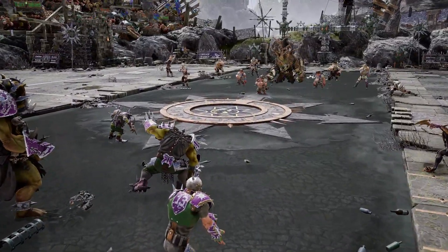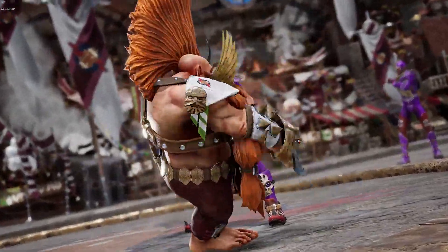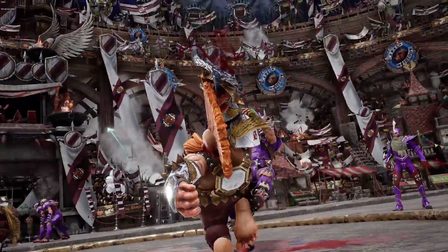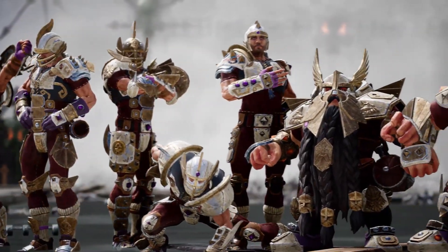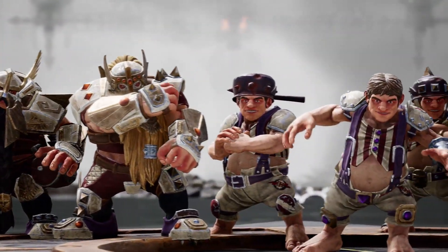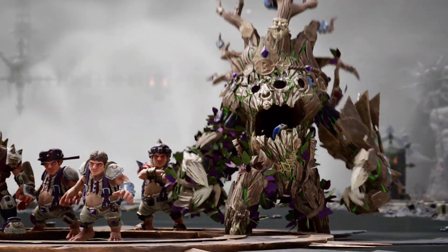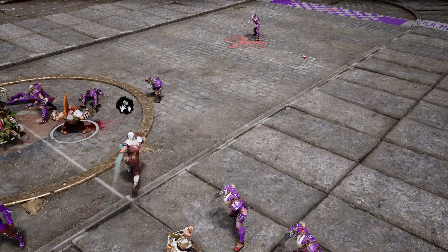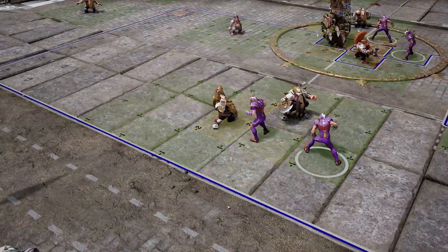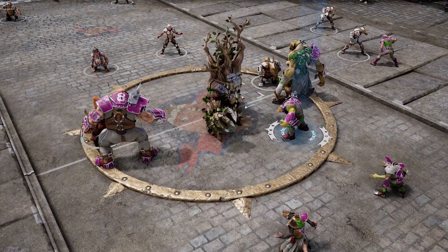What these two teams have in common is that they're made up of several players that are usually in other teams. With the Old World Alliance, you'll be able to make up a team that includes humans, dwarves, halflings, and the famous tree man support. This team combines the flexibility of the humans with the resistance of the dwarves, and if you still need a bit more punch, you've got the tree man, who can really block a zone.